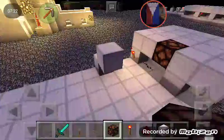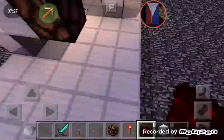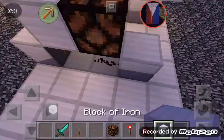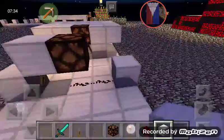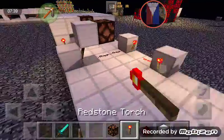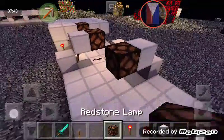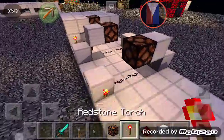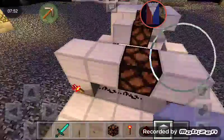Redstone lamp, then redstone underneath the redstone lamp, then a block, a redstone torch, and same procedures. You just need to make that pattern, and then do that repeatedly until you reach your desired length.